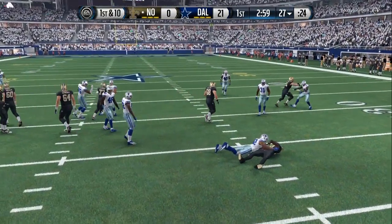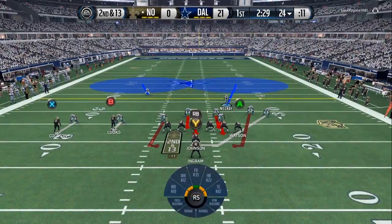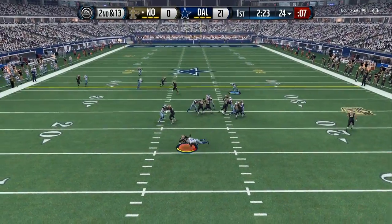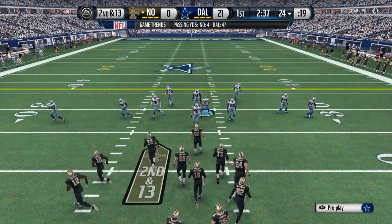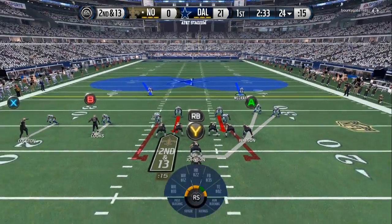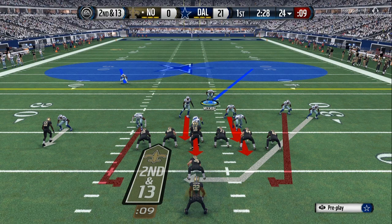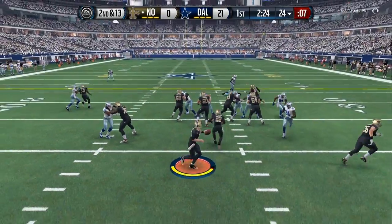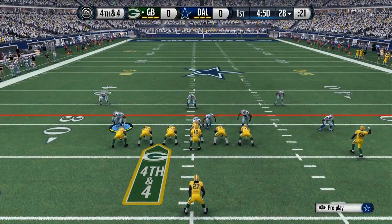All I did right there — I just blitzed both middle linebackers. Barry Church is my safety, but I'm using him as a middle linebacker. It's second and 13, I know he's going to pass it, so I blitzed the crib. My defense, it's a lot of adjustments — a lot of things I do on some plays I don't do on others. But second and 13, I shut down his run in the backfield. I know he's going to play action, so I literally blitz around six or seven people. It's really a high risk, high reward situation.